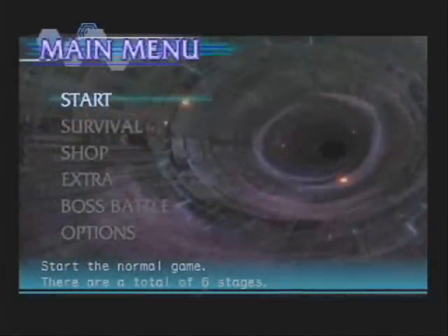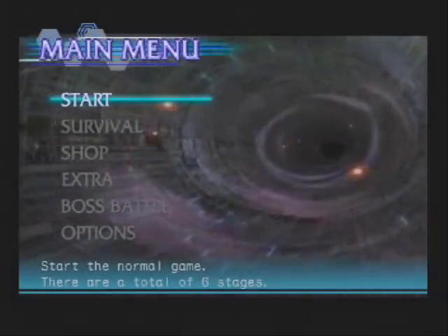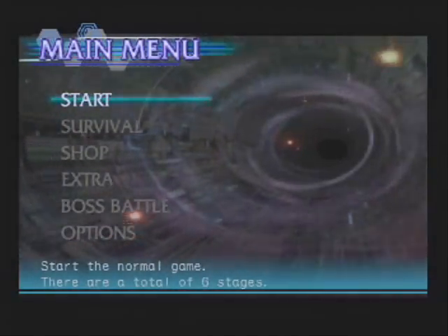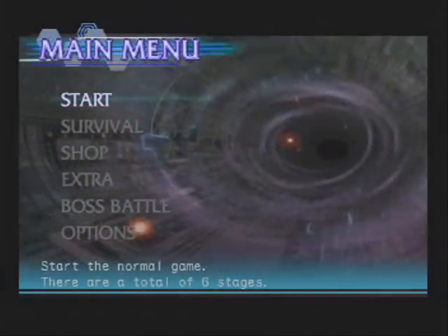Graphically speaking, the best thing about this game has to be the main menu. Even though it looks cool, I'm not sure what it's supposed to be. Maybe it's a time warp thingy — that would explain why a Rockstar is fighting with a broadsword in a Shogun's castle. If the rest of the game looked as good as the main menu, things might have been different.